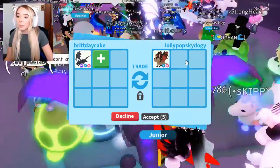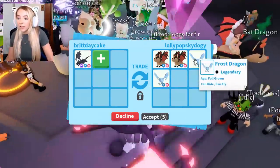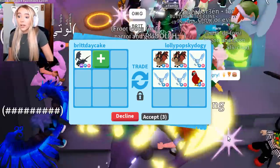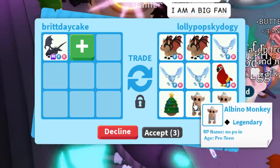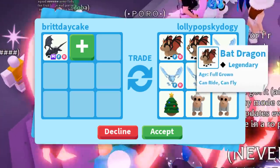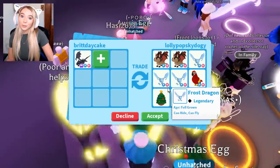The next trade request from Lollipop Sky Dog — ooh, a Fly Ride Bat Dragon. Another Fly Ride Bat Dragon. A Fly Ride Frost. Another Fly Ride Frost. Oh my god, these people are so rich. I want to be this rich in Adopt Me — they have all these out-of-game legendaries. But again, this is gonna be under. I would need a couple Neon high-tier legendaries like this. This is such a cool offer and I am so tempted with those Bat Dragons.